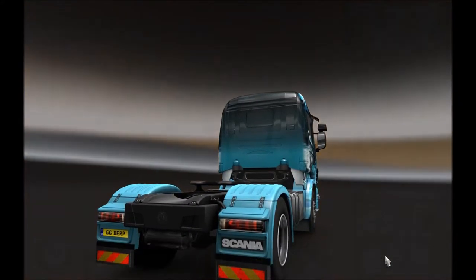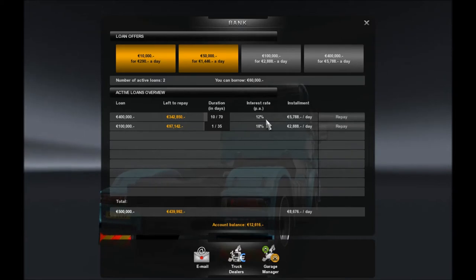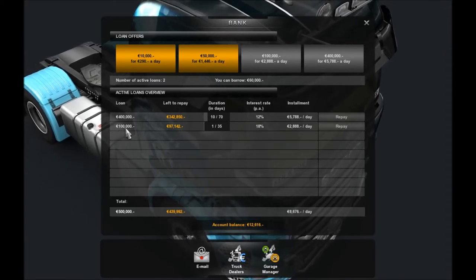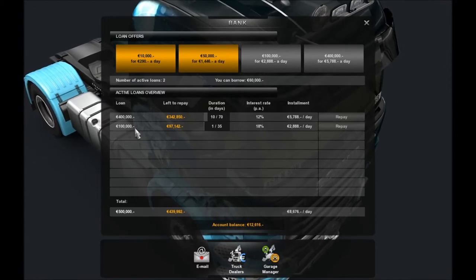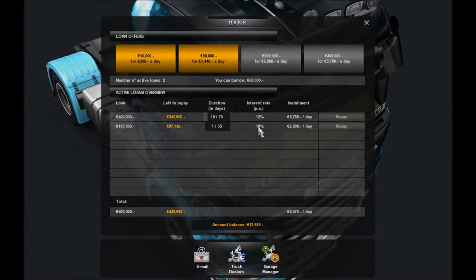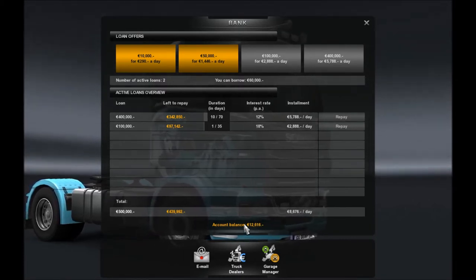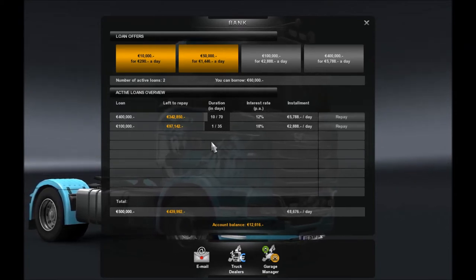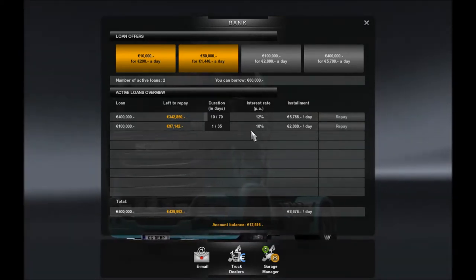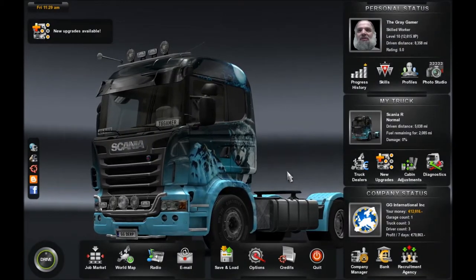Let's take a quick look at the financials. We borrowed 400,000 at 12% and we're working on that one. We also borrowed 180,000 to buy another rig and hire Lucy — that one's at 18%. We have to pay back almost 9,000 a day, but we're doing it. I'd like to get that 100,000 paid down because of the 18%, but I felt it was more important to get three drivers driving.